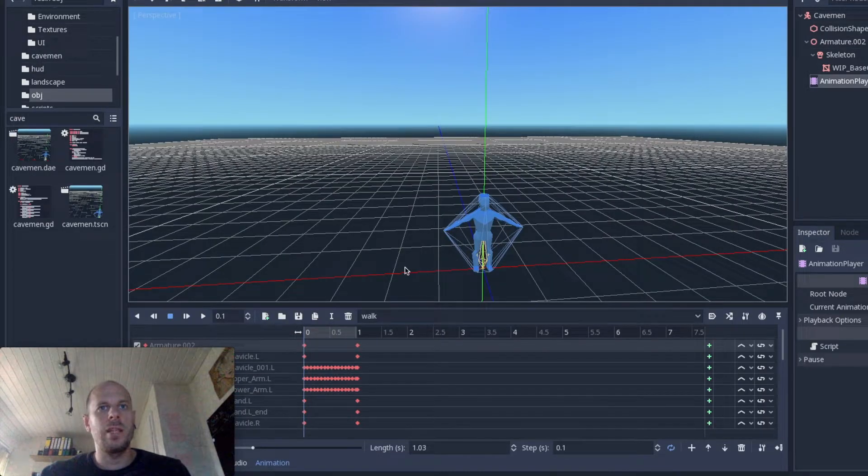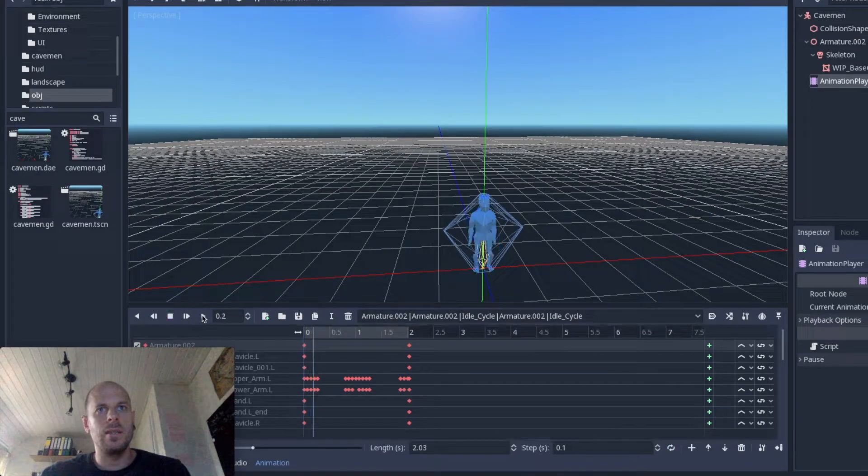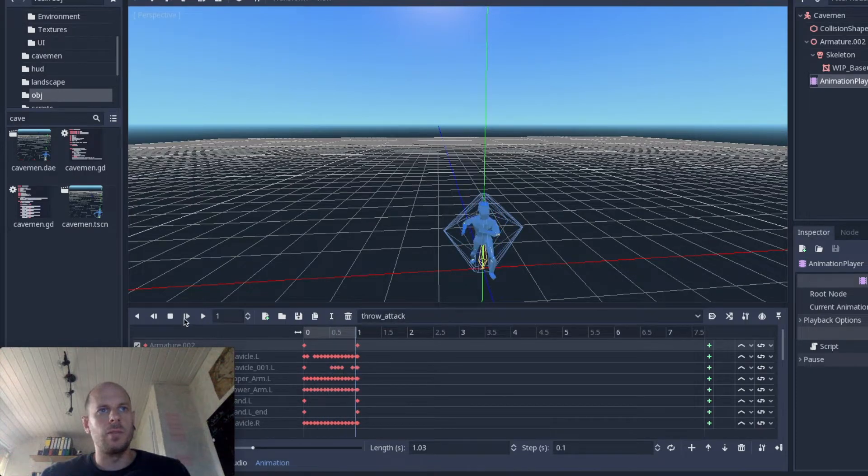We have different animations here. I can show you: this is the walk loop, the idle cycle — there isn't much happening there, just a bit of breathing — and then there's the attack and throwing animation.